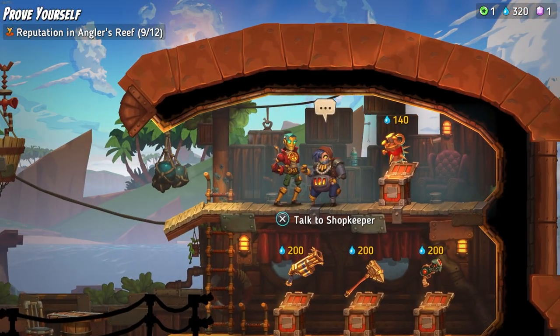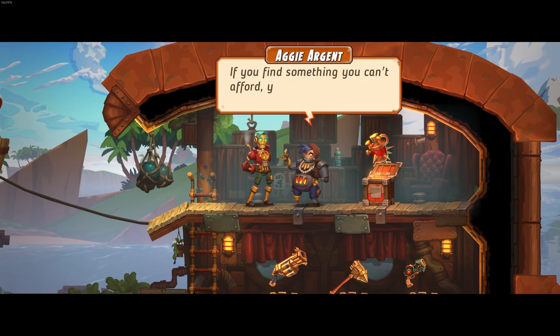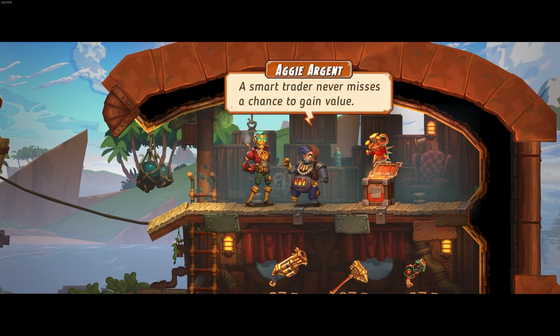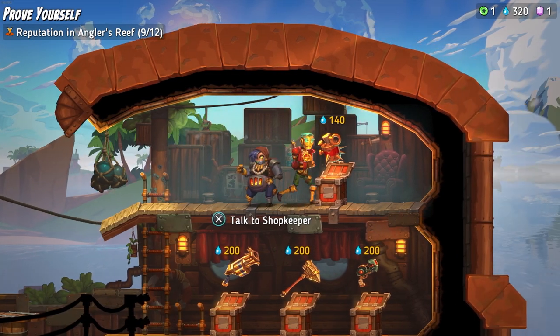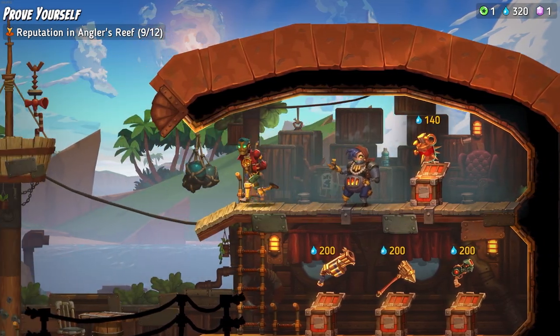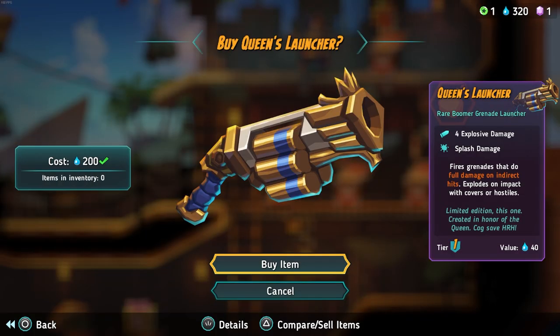The shopkeeper says: 'You look like you value quality. If you find something you can't afford, you can always sell stuff to make up the difference. A smarter trader never misses a chance to gain value. Don't be shy, have a look around.' So it looks like these are maybe the next tier of weapons, because they seem shiny. No, they're tier one, but they're rare.